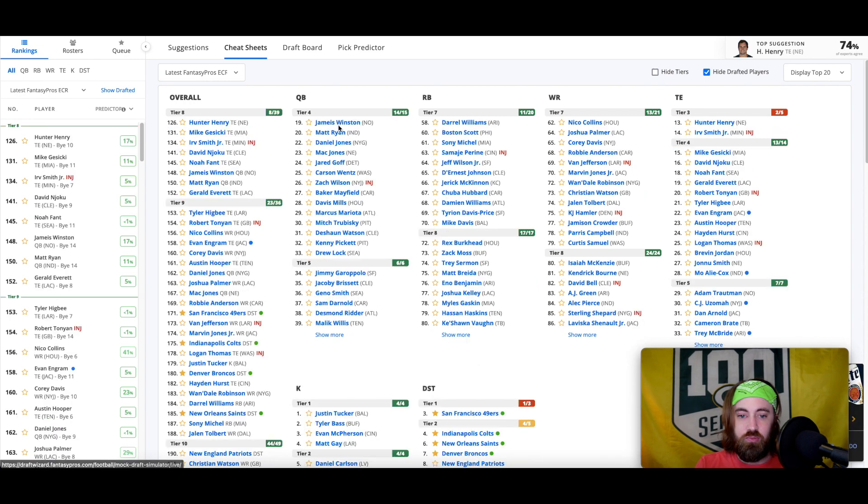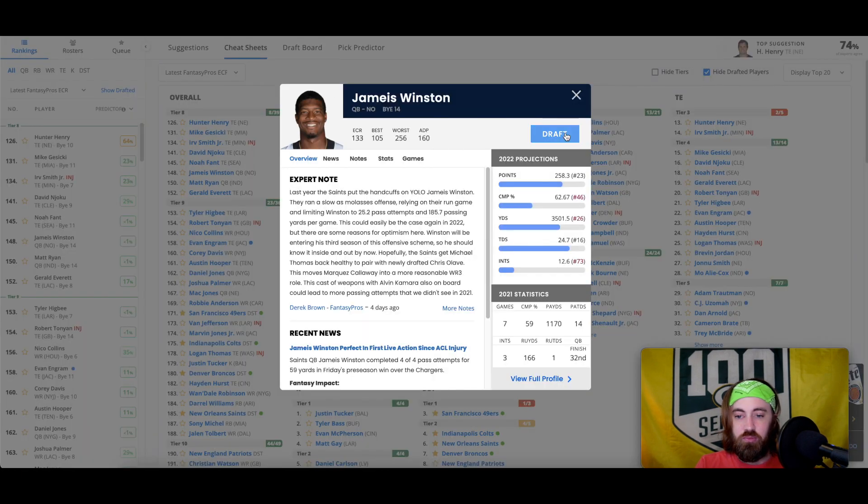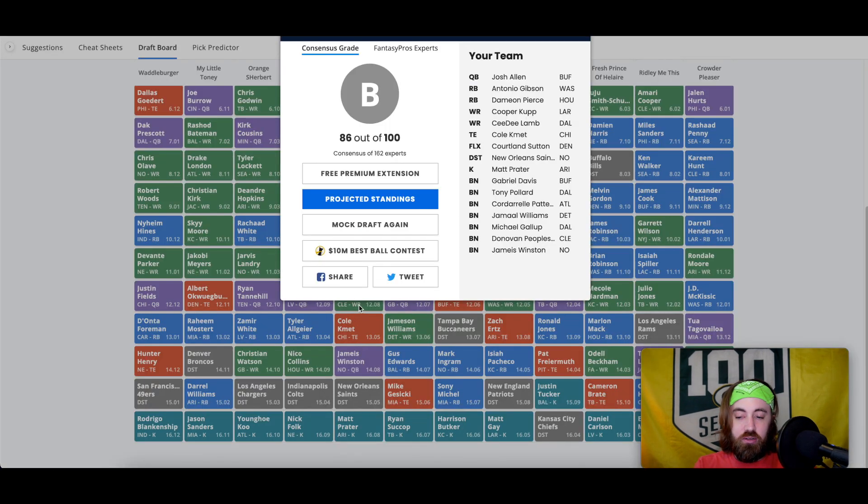We lost out on all the running backs, so I took Cole Kmet. After picking that wide receiver too early, I took Cole Kmet and then Jameis Winston — there were just no running backs I was interested in at that point. Isaiah Pacheco would have been a potential add to this roster. Jameis Winston is the last of his own kind available in my mind. Getting a guy who I think is an every-week top-18 quarterback — that was good. Then the New Orleans Saints as a sneaky good defense — really like their early season schedule.